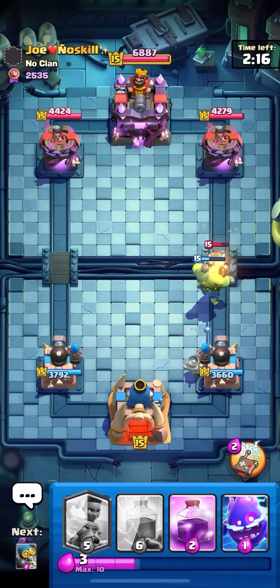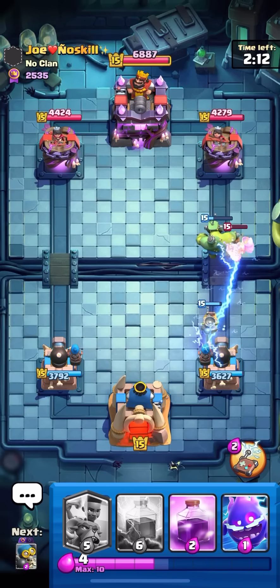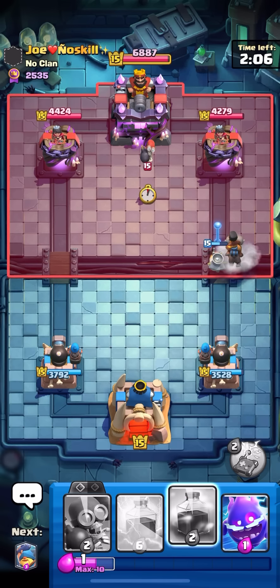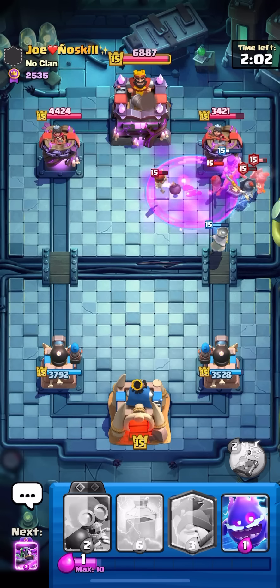Looking good — pretty good start. I took some damage but it doesn't matter. I think I win this because I have Cannoneer, who is really good on defense. I also think he's playing the Goblin Giant — I don't think that's bad for me. I'm gonna Rage here, Ram Rider on the tower — nice, I'll take it.